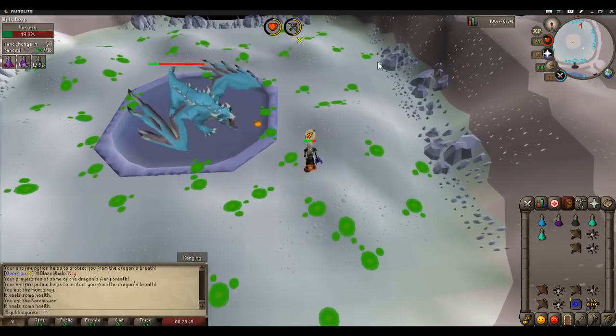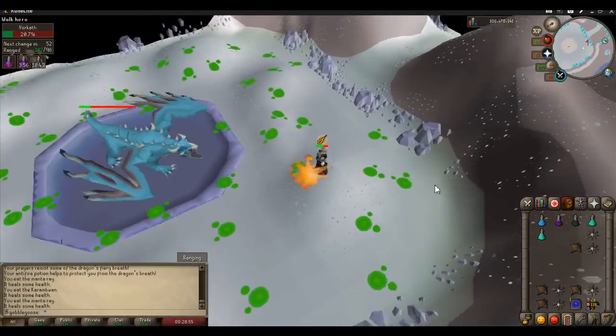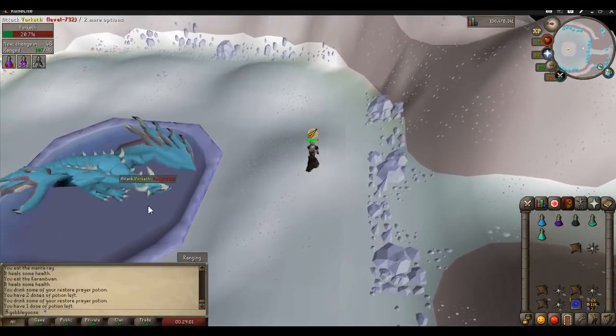I like to try and pick the path with the least poison pools — sometimes you can get the whole length down without stepping on one, but unfortunately this fight he just hasn't really been too forthcoming on the nice lines.